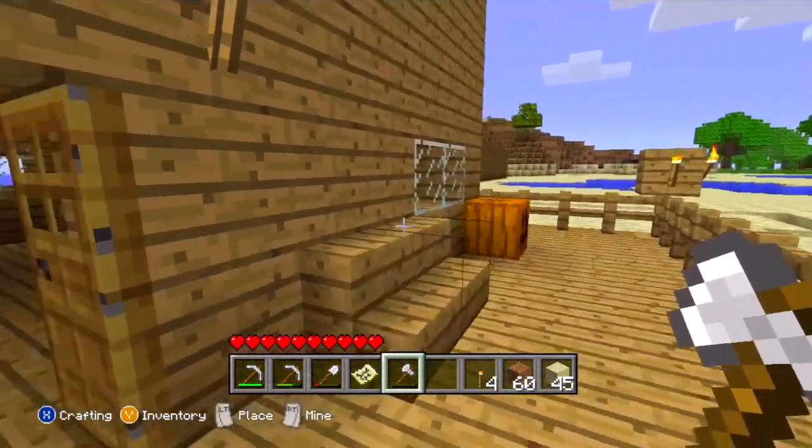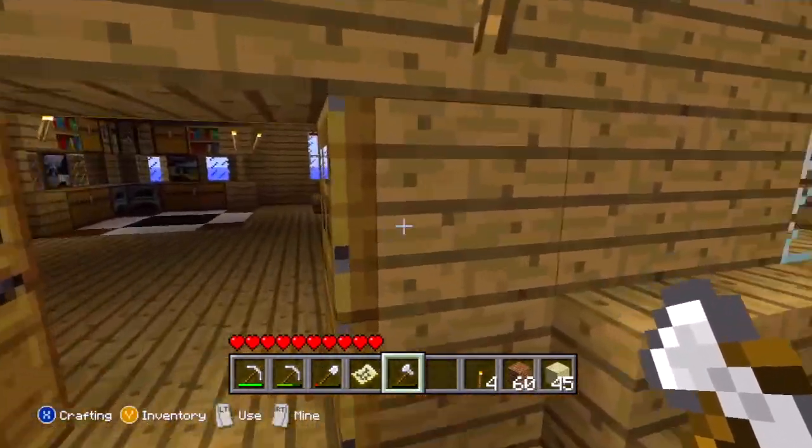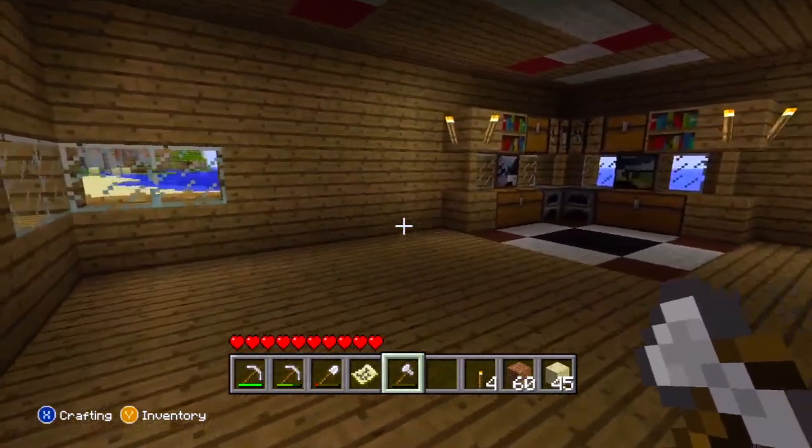Just a couple things: don't mess with this house and don't mess with that house — that's going to be my friend's house. Obviously no griefing. If you do, I'll just kick you straight from the game, but I'm sure no one's going to have a problem with that.